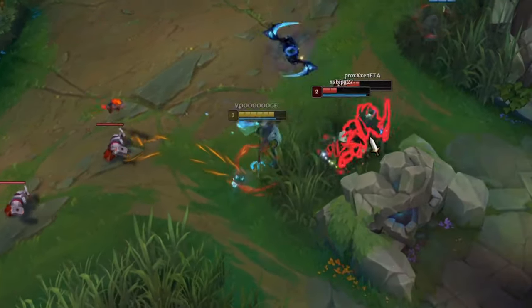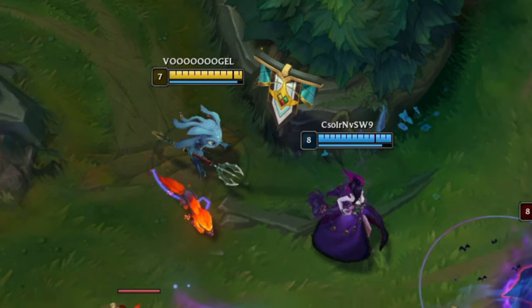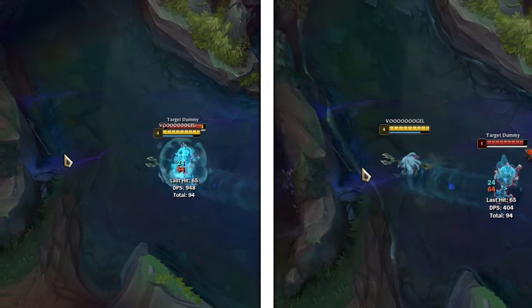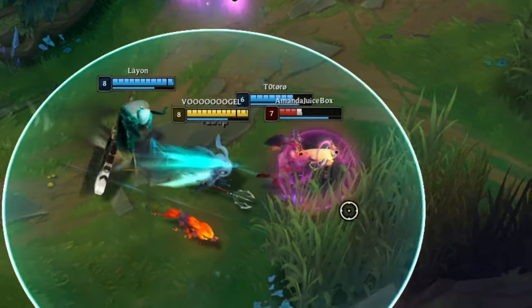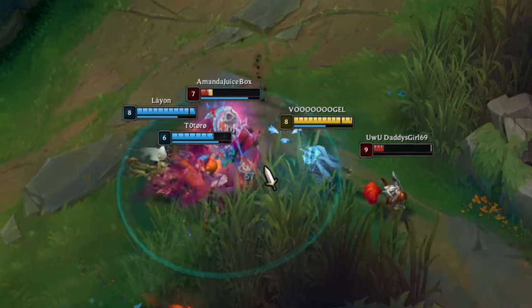There are different types of engages when Fizz tries to gank a lane. When you are already close to the enemy target, Fizz can use the Q spell, which is a dash that always has the same distance. So when you are standing right next to your opponent, you can use it to cut off the escape path and use the W spell to deal a solid amount of damage.